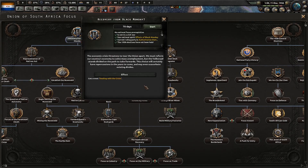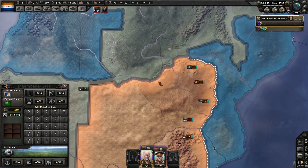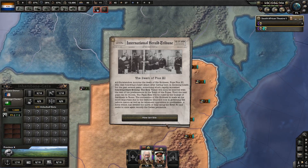The economic crisis threatens to tear the Union apart. We must reform our country's economy to solve mass unemployment, but the Volksraad stands divided on the path to take forwards. This choice will certainly have repercussions in the years to come and may even exacerbate existing divides. Let's do it, let's give it a try.